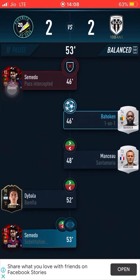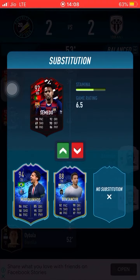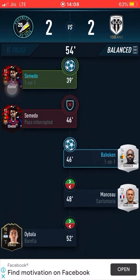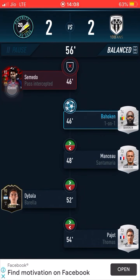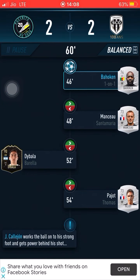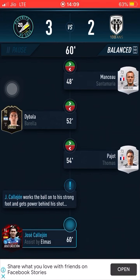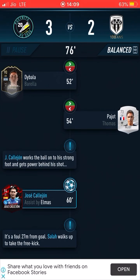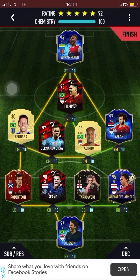As you guys can see, that paid off because I got a goal with Nelson Semedo. I did not sub him out, but it wouldn't have been a problem because it was a defensive substitution. You can see here I also fit in Jose Callejon, and as you guys can see, he got a goal for himself. So make sure you fit in as many Pacey Bits players as you can into your formations.